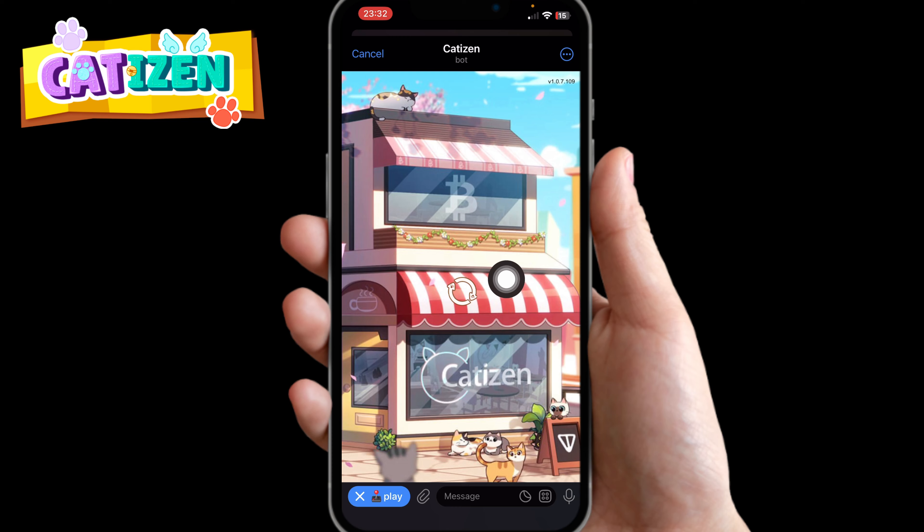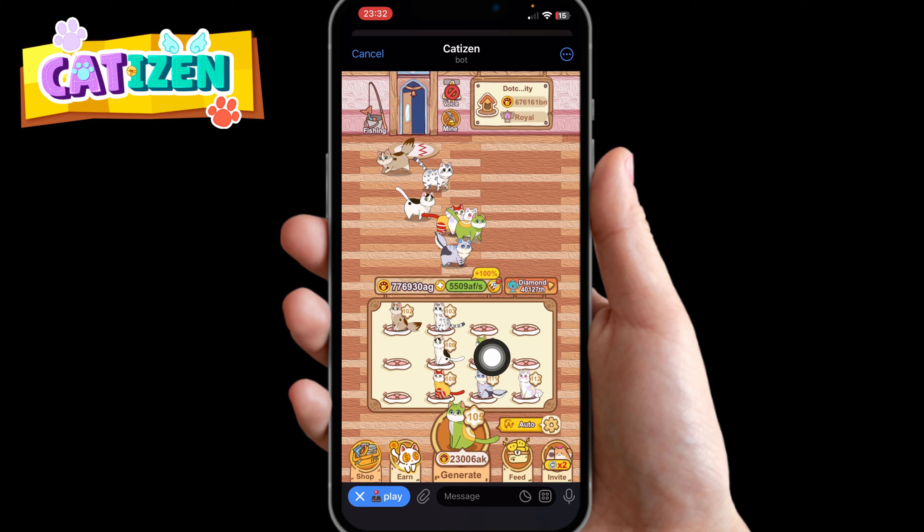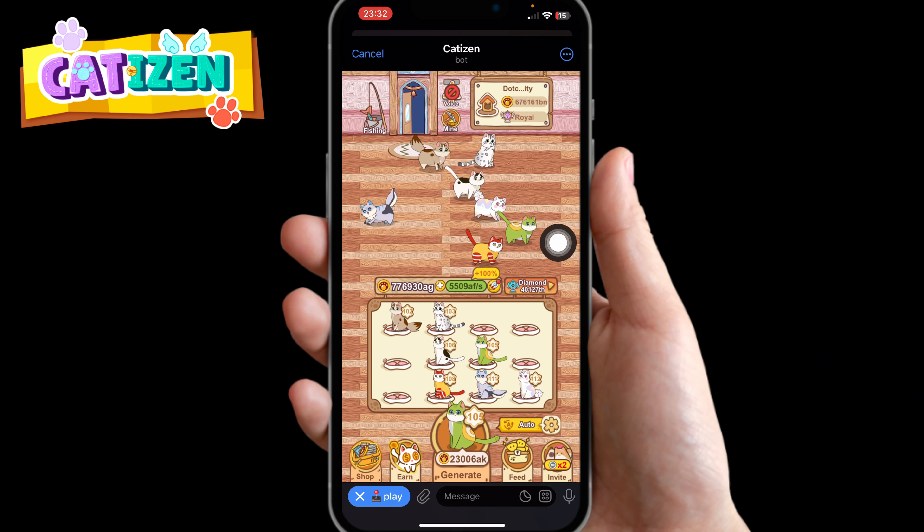The mini app is going to load up for you. For the first time you're using it, it's going to look a lot more different than what you can see right now. The first thing you need to pay attention to is how to level up your cards — leveling up your cards will be the main objective of this game.